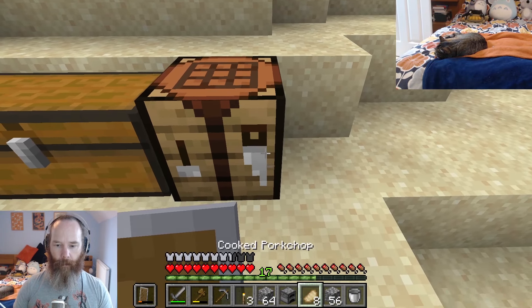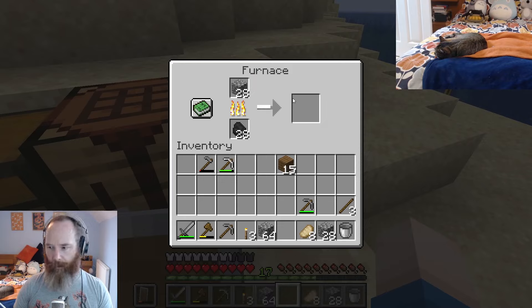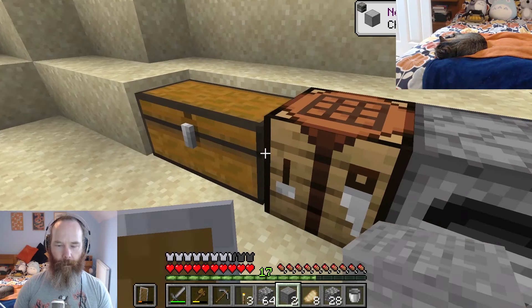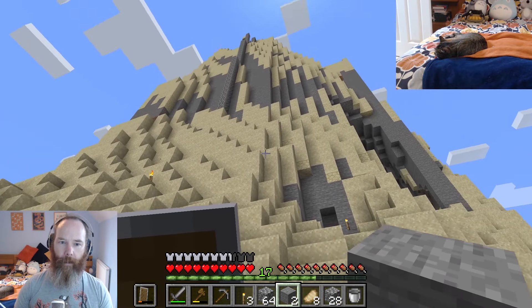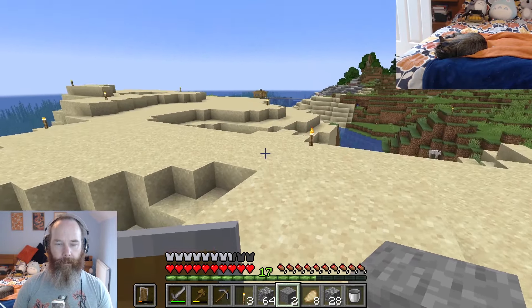We can turn the cobblestone into regular stone in the furnace. That cobblestone turns back into stone — it's a slightly different looking block when you place it down. You can make stone bricks and all sorts of different textured items, which makes it quite interesting when you're looking for variety in your builds.